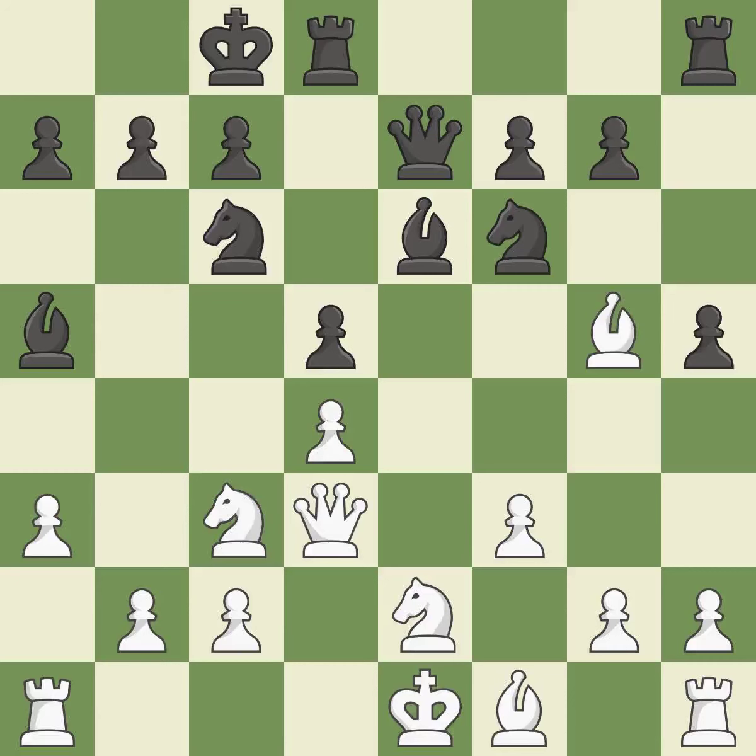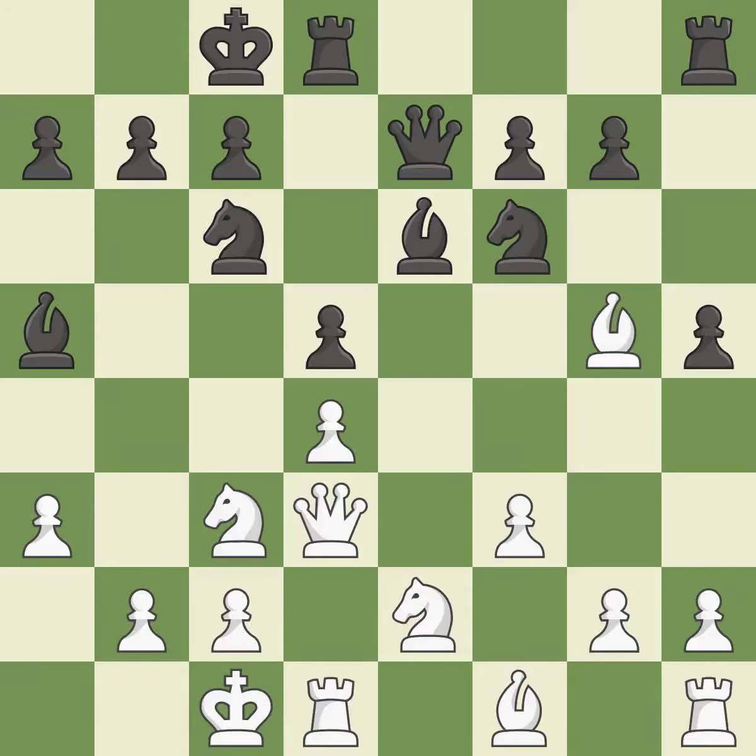The rooks are linked by this, making it easier for them to work together in the future — good. Castling gets the king to a safer square, out of the center of the board, while also developing a rook. Castling to the same side of the board as the opponent avoids some of the attacking associated with opposite-side castling — good. The game was close to equal, but now white has the advantage.